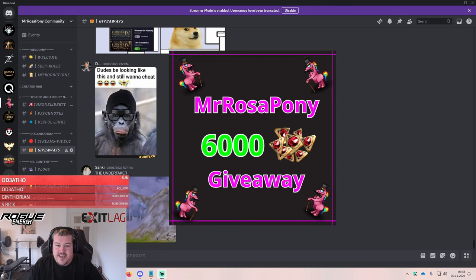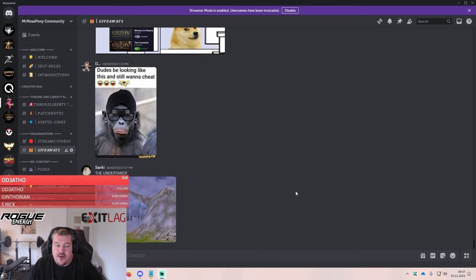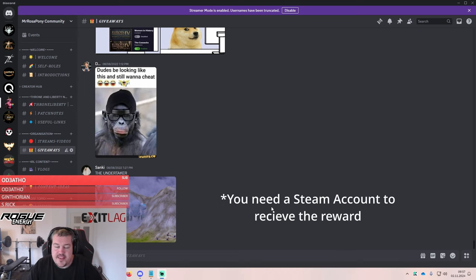I will be hosting a 6,000 Lucent giveaway. To participate, just like, comment, and share the video, then head to my community Discord where you'll find a tab called Giveaways. Post a meme about Throne and Liberty. Next Saturday, the 9th of November at six o'clock, we'll be doing a live stream where I react to all the memes — the funniest meme wins the giveaway. Now let's go into the guide.